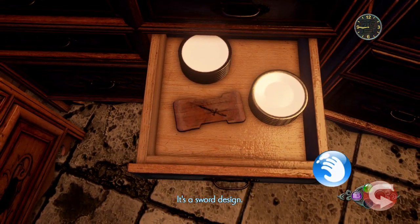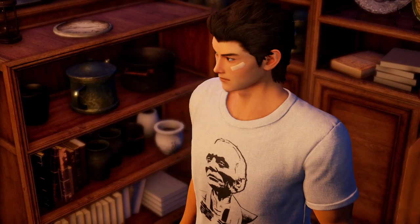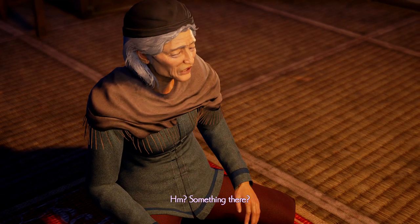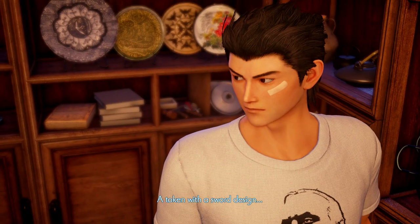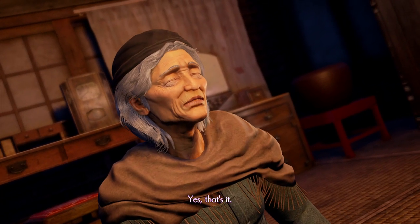Ryo notices a sword design and alerts Elder Yeh. He reports finding a token with a sword design. The Elder confirms: 'Yes, that's it.'